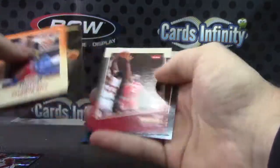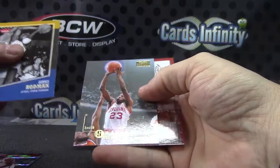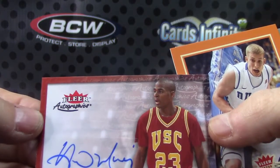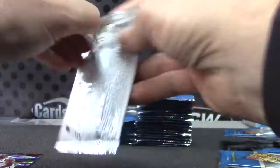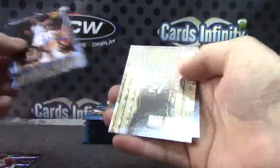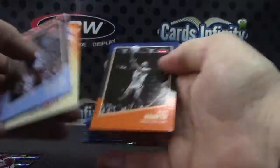Right here — Rondo. Rajon Rondo is Rajondo. Purple ball. Keith Smart, autograph. Harold Miner. There's a Jordan insert ultra style, but not the numbered one — Andre Roberson. Rajon Rondo again.